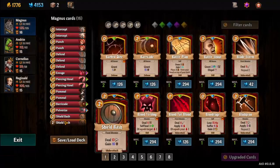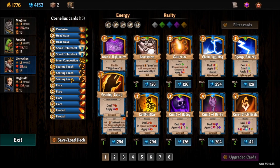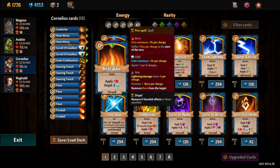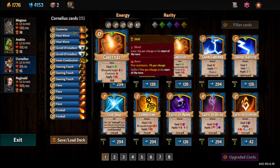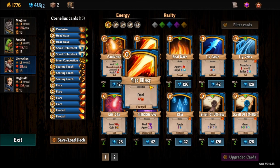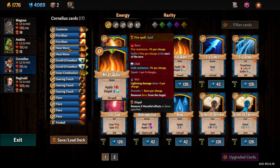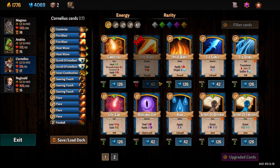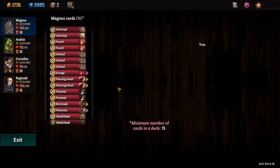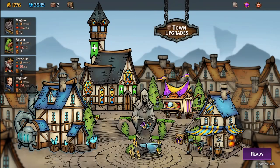Now for Cornelius — his deck is pretty solid already because we're going with the Fire deck and he's already got a lot of Fire stuff. But there are some cards I don't like particularly — we're going to replace those. Let's get some Fire Blasts — two Fire Blasts. We need about four cards to replace, and they're all cheap. We can get some Ember Storms, but that puts our total deck cost up. Alright, so all that stuff's gone, we're back down to 15.